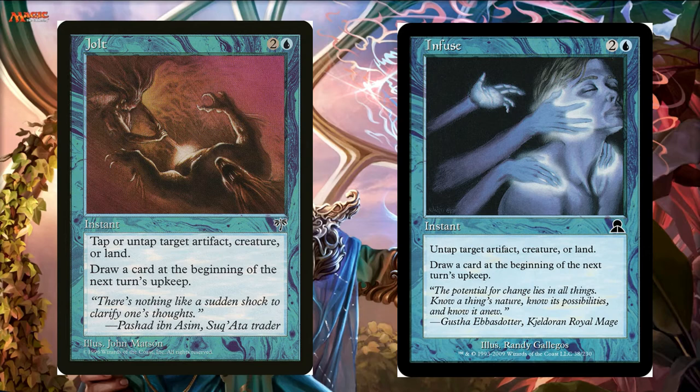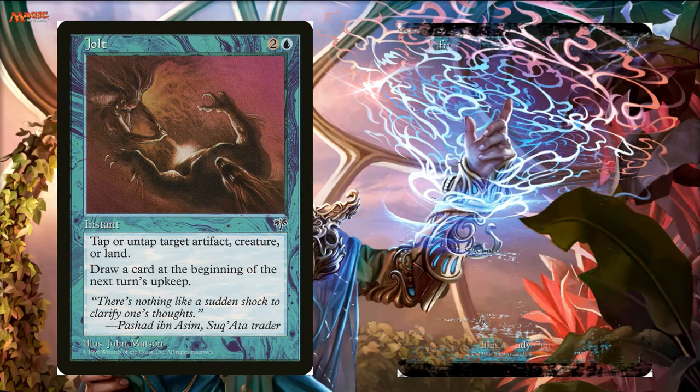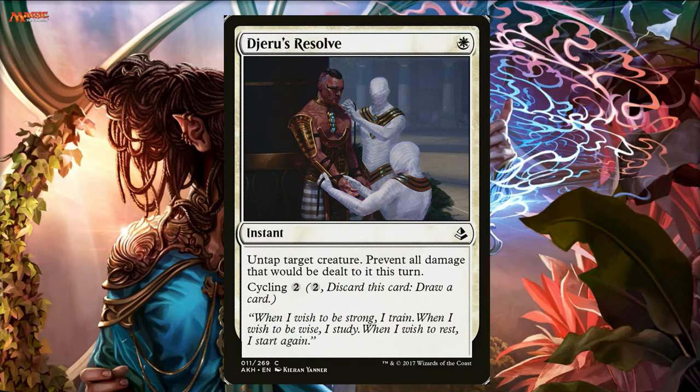There's also a white one called Digeru's Resolve which does the same thing. Untapping and tapping creatures is always useful. Digeru's Resolve also prevents all damage dealt this turn — so if you want to save your Nostro from a Blasphemous Act, you untap him, prevent all the damage, and then tap him to scry one on your opponent's turn.